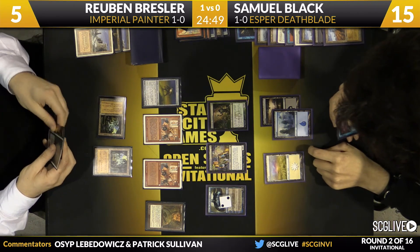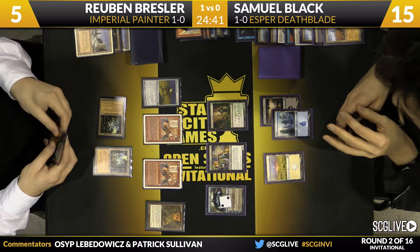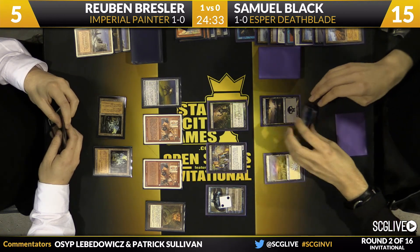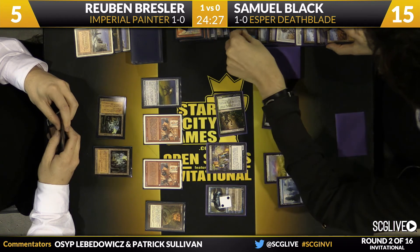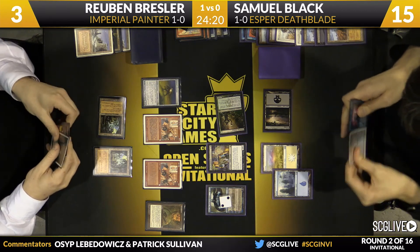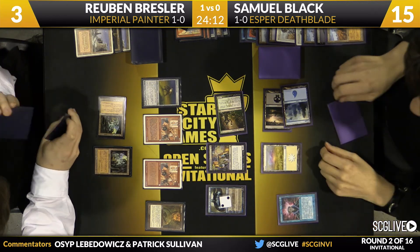The problem is Sam still has that Brainstorm so he can dig one card deeper — we know two cards on top of his library are lands. If Ruben waits and Sam activates Deathrite Shaman, then Ruben is drawing to essentially just Swords to Plowshares to stop this, as the Deathrite will be tapped, the Swamp will be tapped, the Island will be tapped. Sam is going to activate Deathrite Shaman, dropping Ruben to three. So Ruben has to use it now — he can't give Sam a turn. If Sam gets to untap, he has Deathrite Shaman to kill Ruben in response.